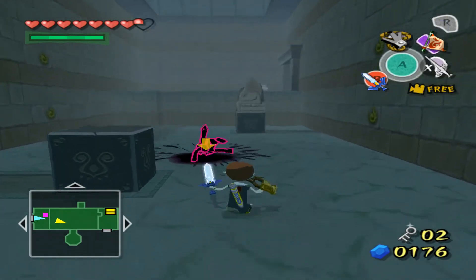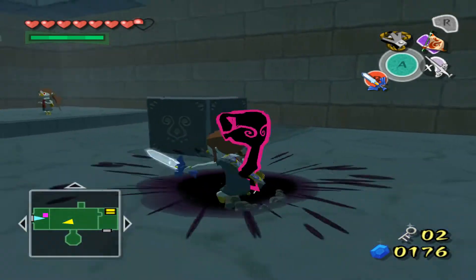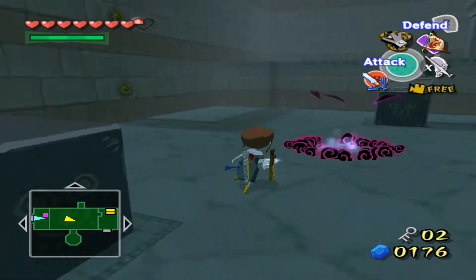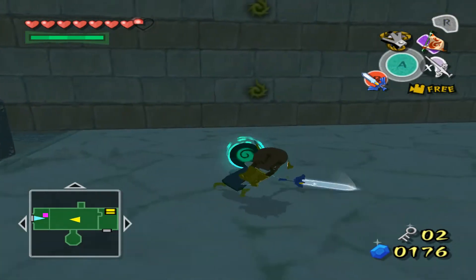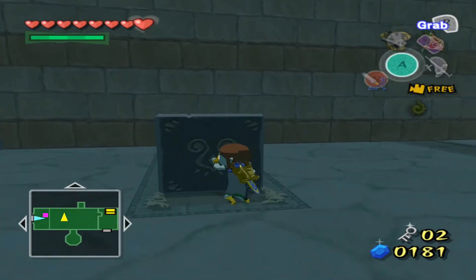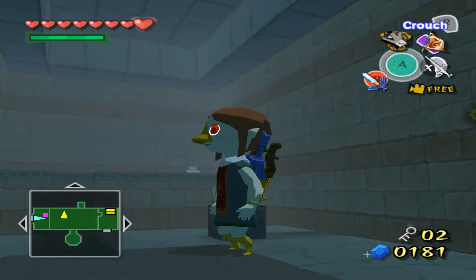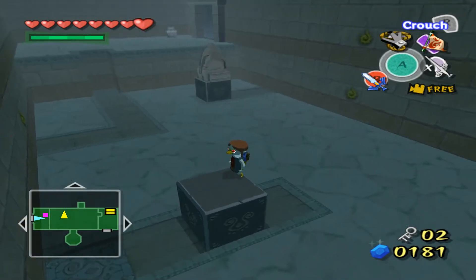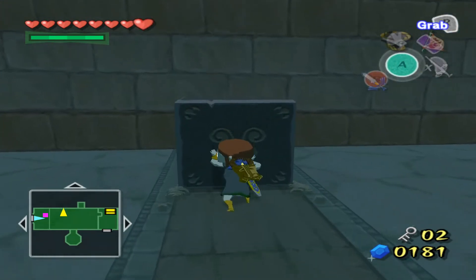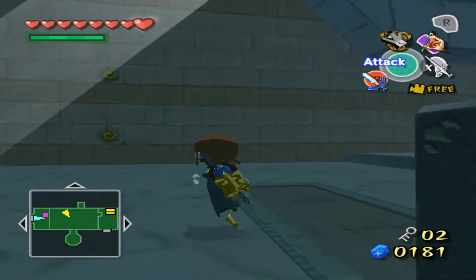Nice try — that scares me every time. Okay, how do I do this? I think I have to burn something, maybe. Let me try sliding this all the way over here — puzzle solving 101. There we go, that'll open that. And since I already have the mirror shield, this will just be ten times easier. There's a chest in here — no, that's actually a warp pot, that's interesting.